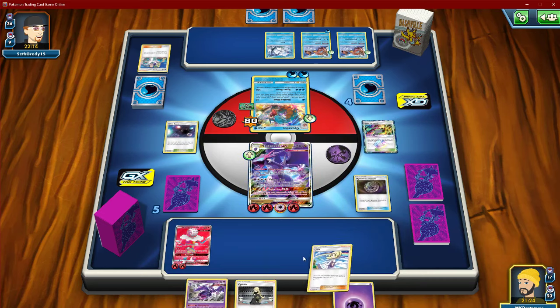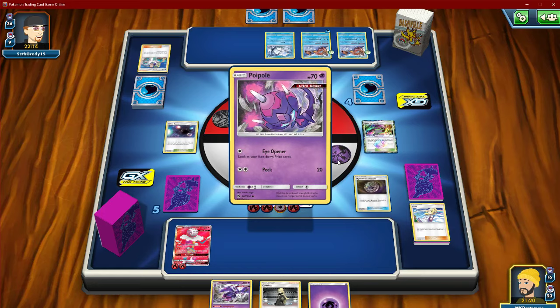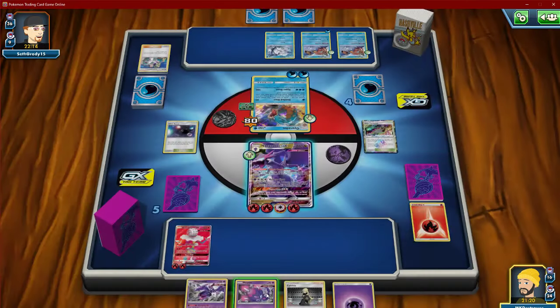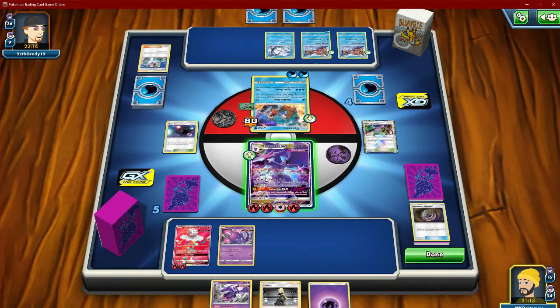We definitely need to get Poipole down. If we do have another one, we have a Naga in our hand. This is going to be rough. We got through two V-strings, and we'll have another turn for V-string.